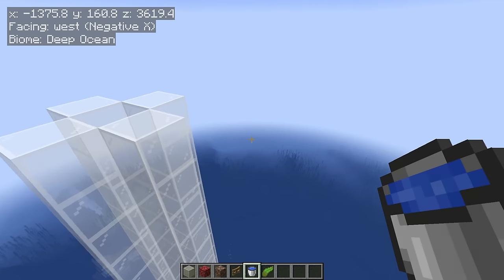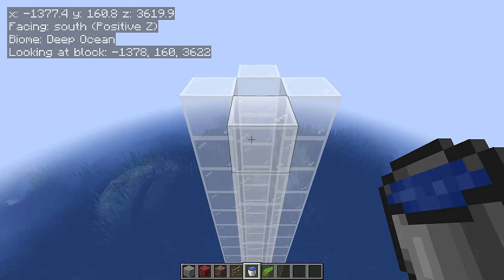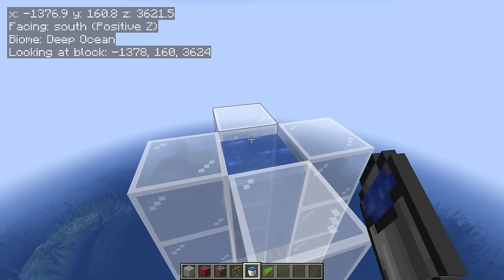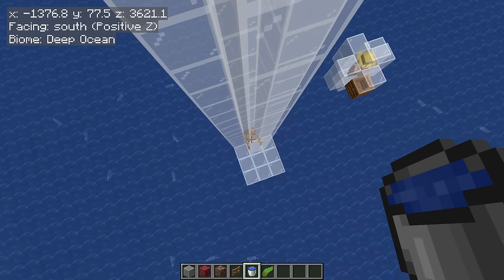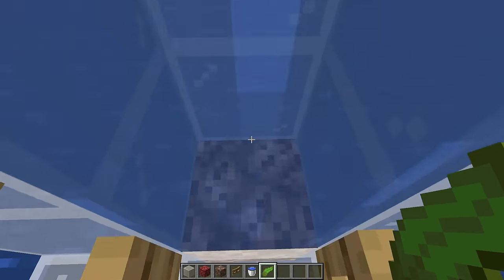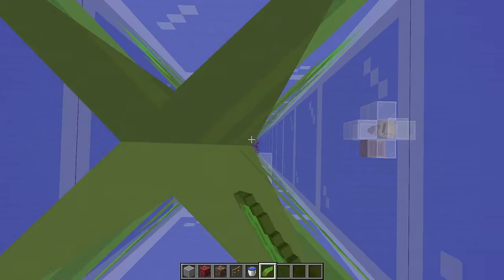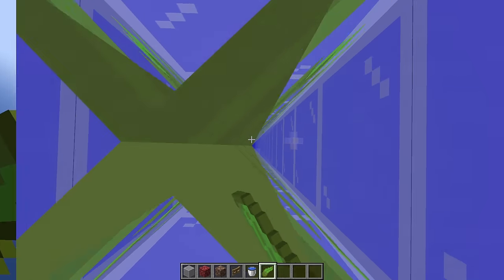MiniHUD is also responsible for showing the circles and spheres in this tutorial — I'll link a video in the description on how to install and use it. Once you get to Y160, place a water source at the top and come all the way down to the soul sand at the very bottom. Wait for the water to flow down, then place kelp on top of the soul sand all the way up to the very top — just walk into the water, place your first kelp, and swim up holding right-click. You'll need a couple of stacks of kelp, which is easy to get in the ocean.